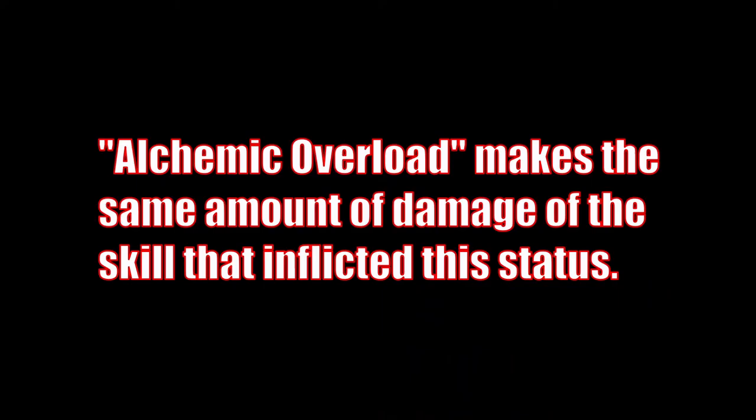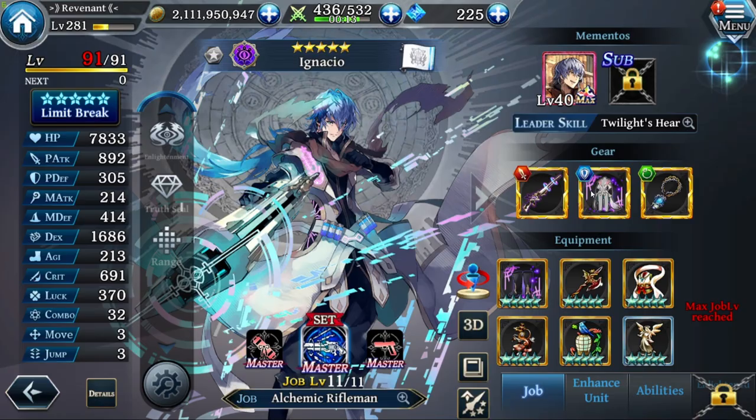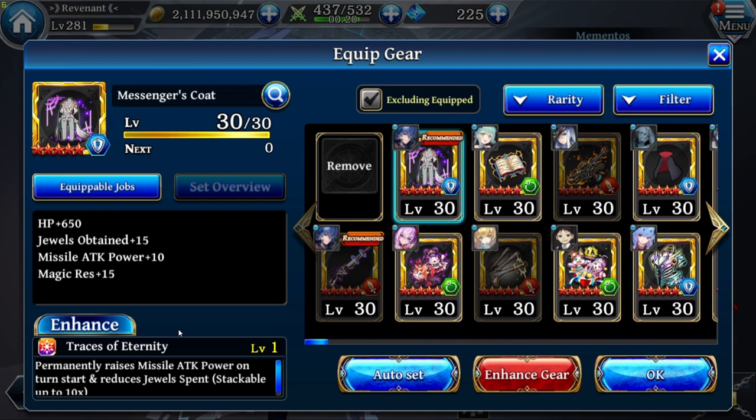In case you don't know what Alchemic Overload means, here's the explanation. In the second gear slot we are using the VCR from his own Memento, Messenger's Code. That one gives HP plus 650, plus 15, Missile Attack Power plus 10, and Magic Resist plus 15. It also has a Gibraltar called Traces of Eternity, which permanently raises Missile Attack Power by 3 on the start of own turn, and reduces True Spend Rate by 4%, stacking up to 10 times. So you can permanently raise your Missile Attack Power by 30 and reduce your True Spend Rate by 40% — and especially the True Spend Rate, that matters a lot.